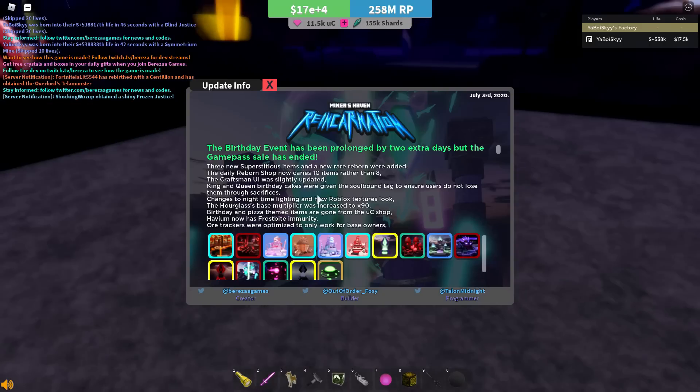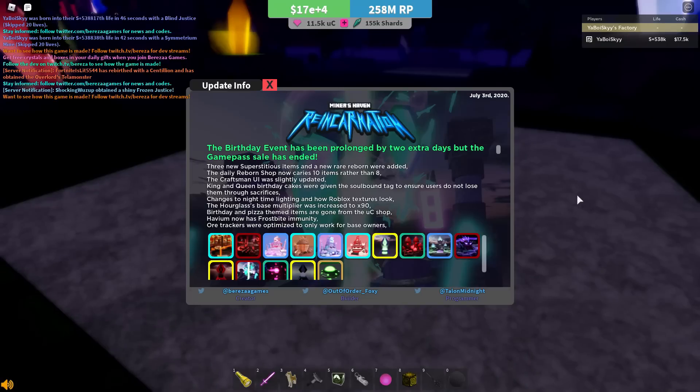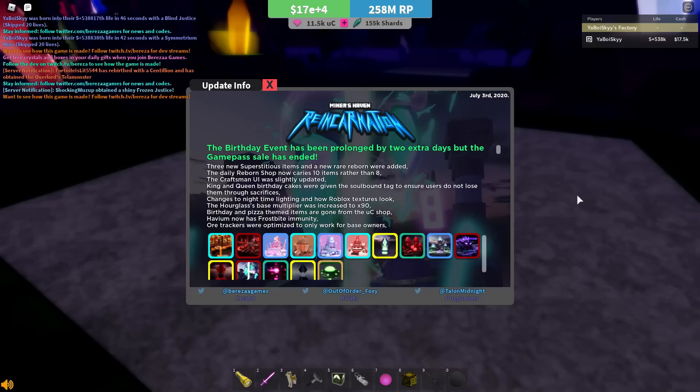King and queen birthday cakes are now soulbound, so if you sacrifice, you'll keep them. They're still obtainable and going to stay obtainable for a little while even after the birthday update ends. So having them be soulbound is quite nice — they're sacrifice proof while obtainable, which is very good. Maybe I'll try and go for them on my orange slot in MH from the Beginning and actually record for that series again.